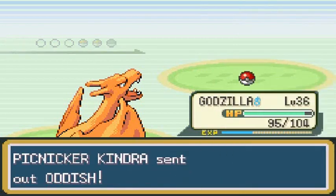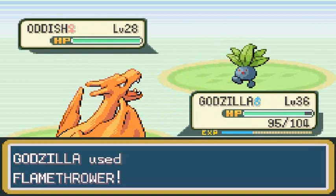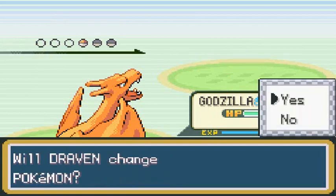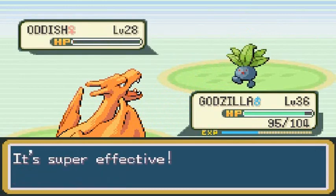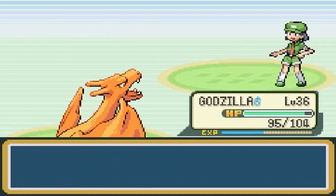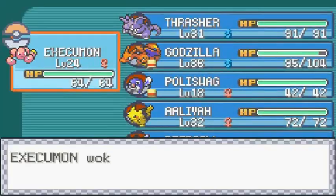Once Poliswag evolves into Poliwhirl, we will be giving the Experience Share to Execumon. But right now I'd rather not risk getting Acid on my Pokemon. Flamethrower for the win! That is how you do it, peoples. Poliswag doesn't get anything because we're not very familiar with these Pokemon. Let's awaken our Pokemon yet again because that seems to be the norm.